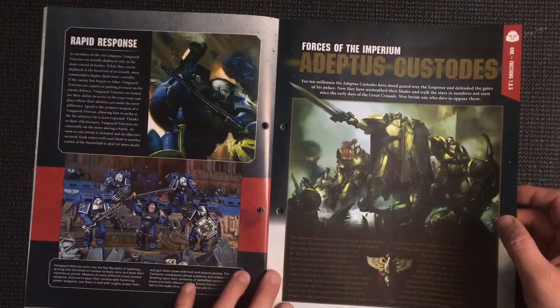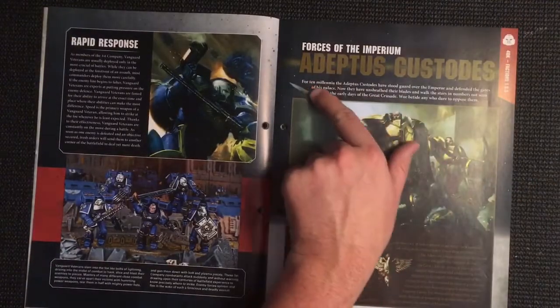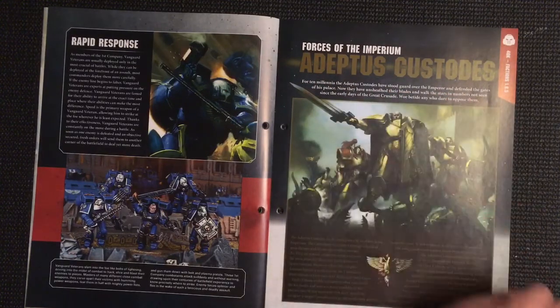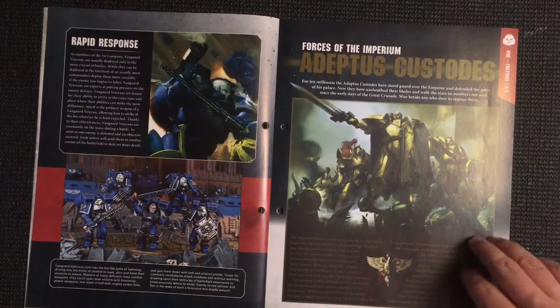Now we've got Adeptus Custodes. For ten millennia the Adeptus Custodes have stood guard over the Emperor and defended the gates of his palace. Now they have unsheathed their blades and walk the stars in numbers not seen since the early days of the Great Crusade. Woe betide any who dare to oppose them.